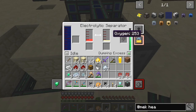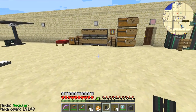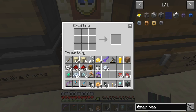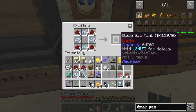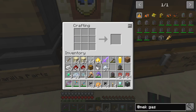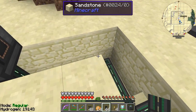We'll dump the oxygen output since we don't have a use for it in this process right now. Let's make some gas tanks first. I'll make two for now, upgrade those two, and then at least we've got some storage for the oxygen and the deuterium while it's producing.